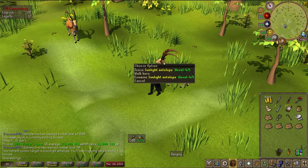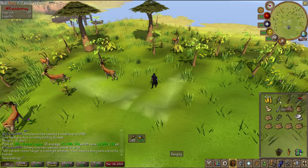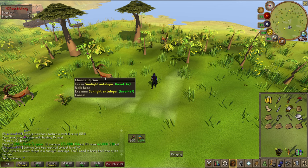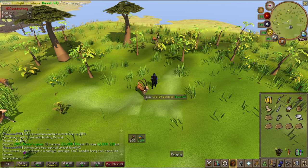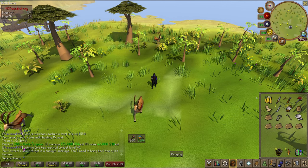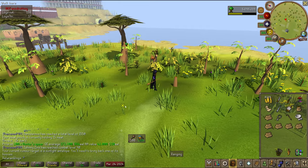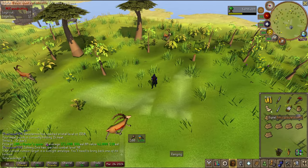To kill these efficiently, the best way is to bring a knife to make the pitfall traps, and a chisel for the antlers these guys drop so you can turn them into bolts, which you can stack up or sell. Either way you won't have to bank as much. You're also going to want a dragon axe to cut down the trees around here. You could bring the candor headgear to get two logs per tree, but it doesn't make that big a difference.